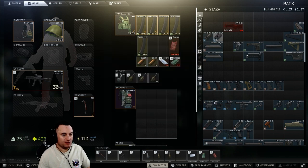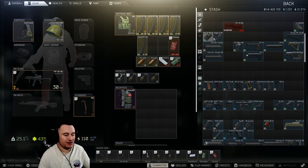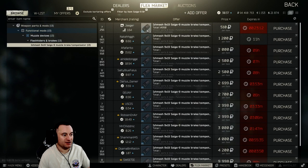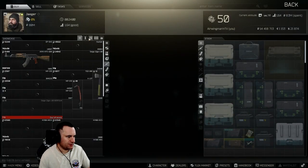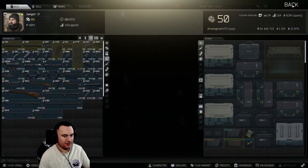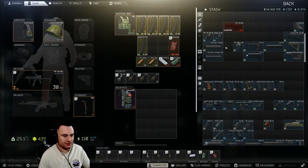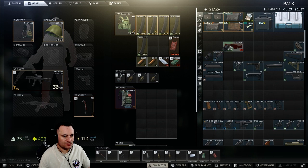Then you have your standard PP19 muzzle brake — it's negative four recoil. If you're looking for a little extra boost, you can get the one that goes on the Saiga-9 — it's negative five, which basically counts for one extra recoil reduction at the end of the day. This is available from Jaeger level two for 510 rubles, or pretty cheap on the flea market. We'll throw the standard one on.